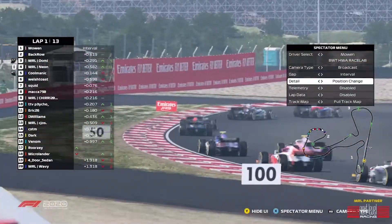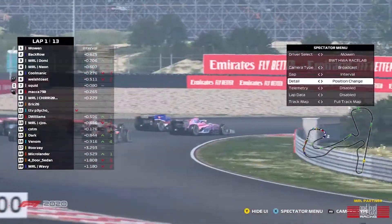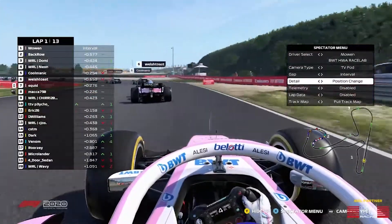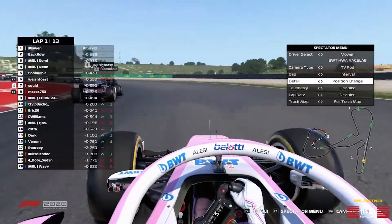Squid in P7 isn't too far off the rear. He's going side by side with Welsh Toast through turn ten, not quite fighting the move though. What an opening start to the race.